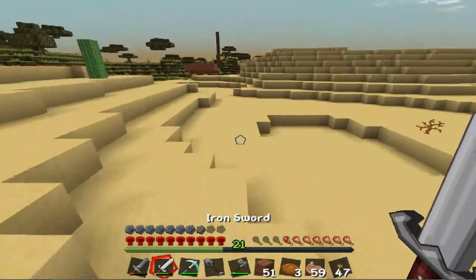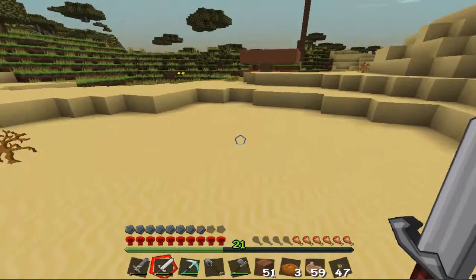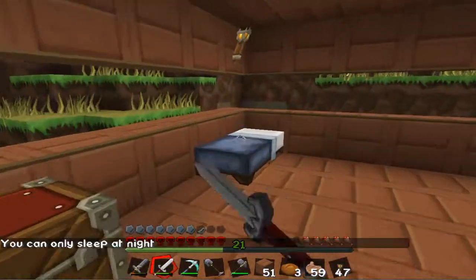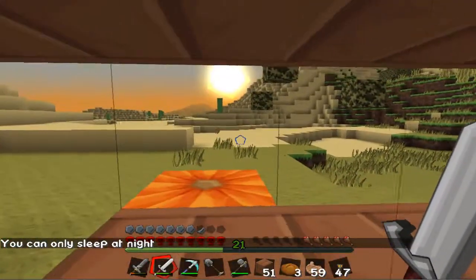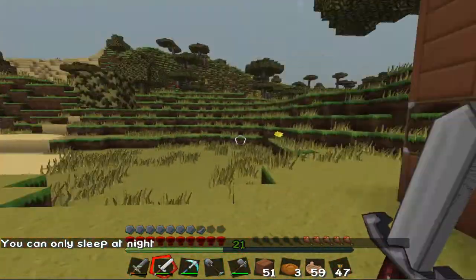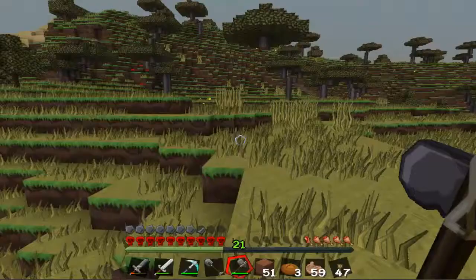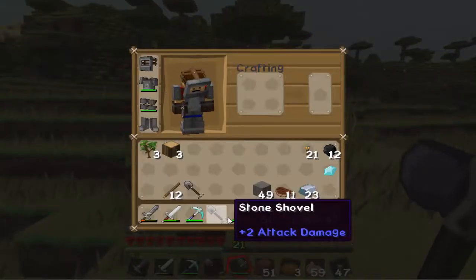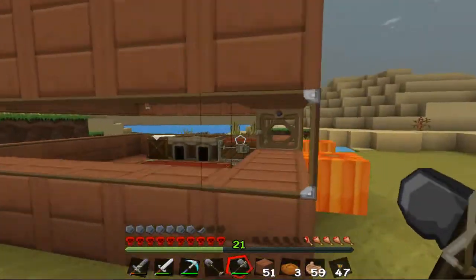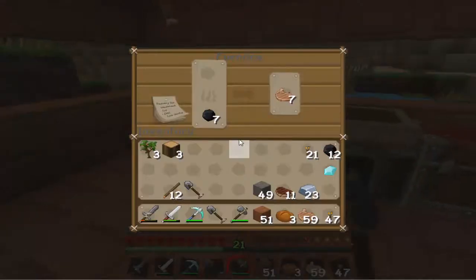I'm probably gonna go to sleep and then go explore around the map, or I might just go in the mine shaft and see if I can find any more diamonds. It's about to become nighttime so I'll just chop some trees down or something. Why do I still have stone tools even though I can make iron tools? No point of that.